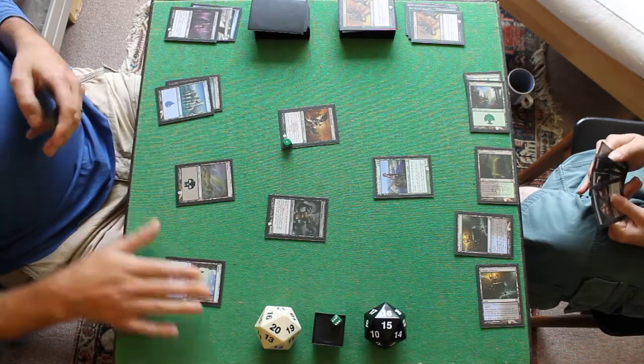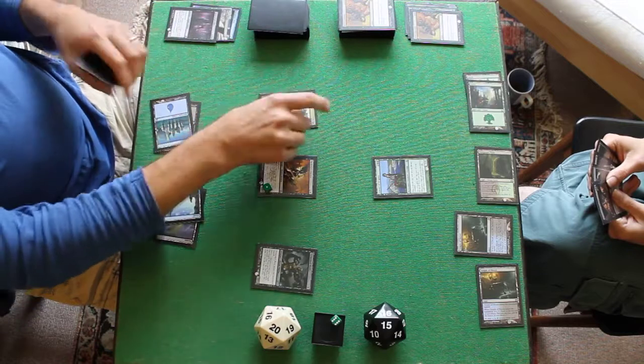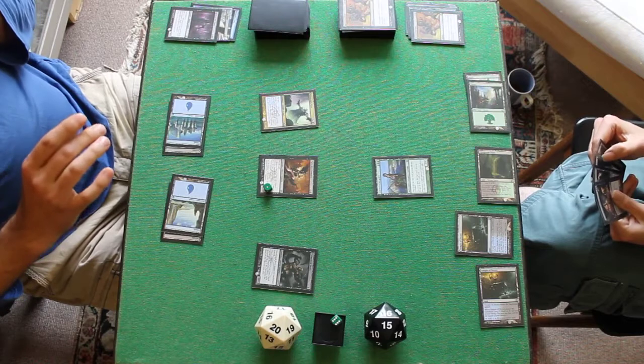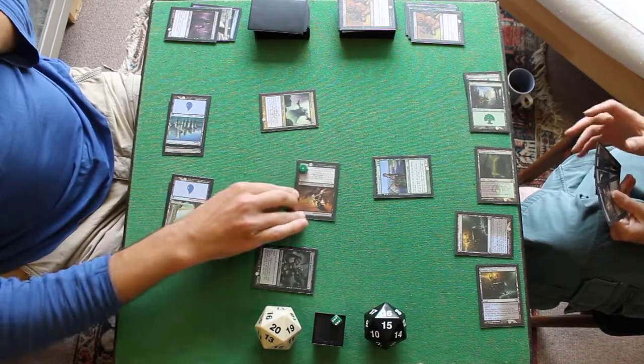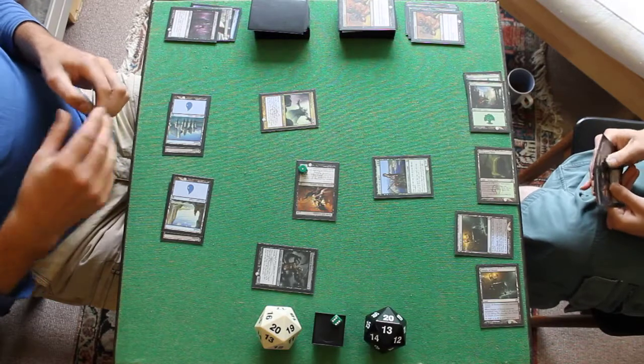Draw. Let's go with Dust Mantle Seer. This guy's done us quite a bit of work. And let's swing in with the 2/3 deathtouch. Go to 13. End of turn.